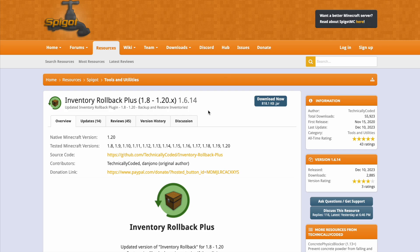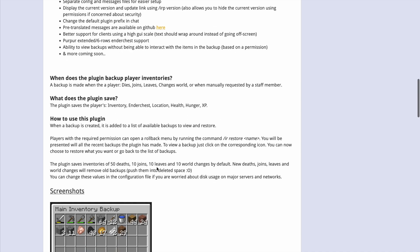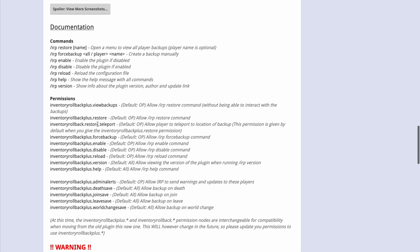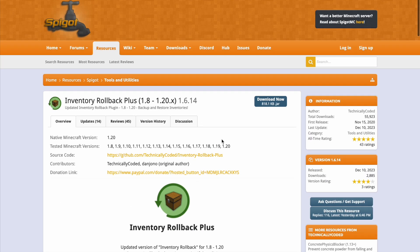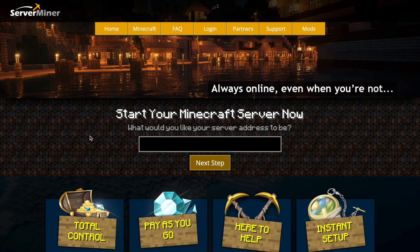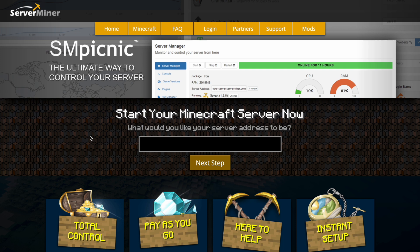On the Spigot page you can see it's been updated from 1.8 to 1.20. There's really good information there and the developer has done a great job. Here are all the permissions you want to give to your staff members, and if you have any trouble you can contact the developer. If you need a server to host it on, check out serverminer.com for the best and cheapest hosting around. That's it — subscribe, like, comment, and I'll see you next time!